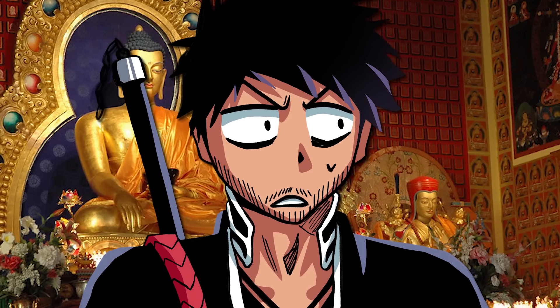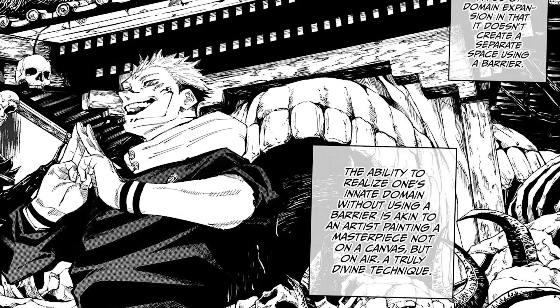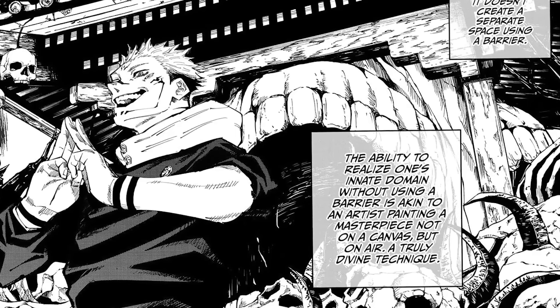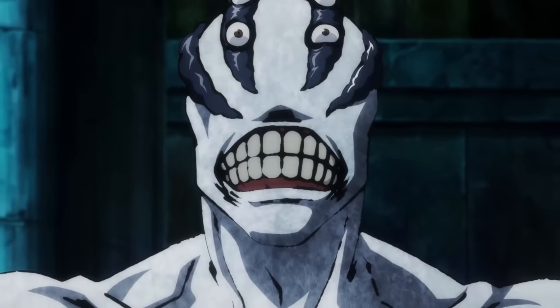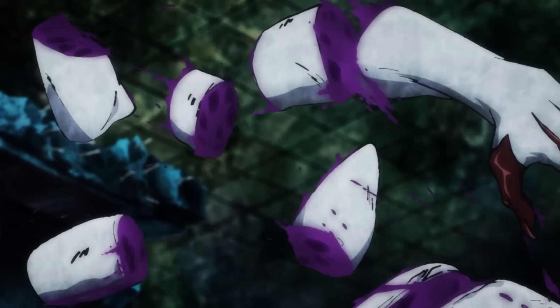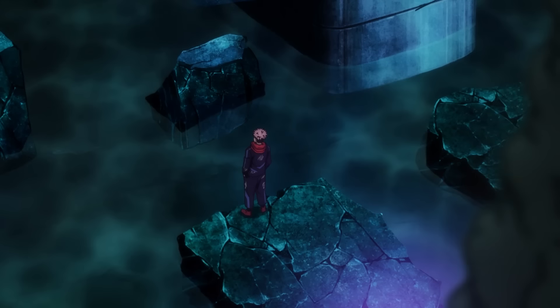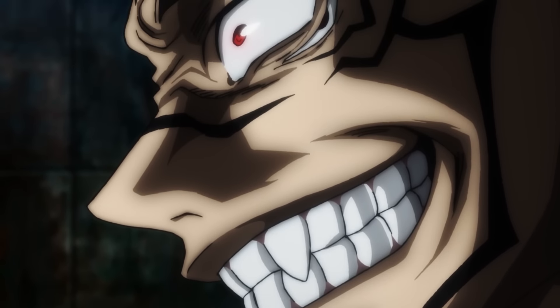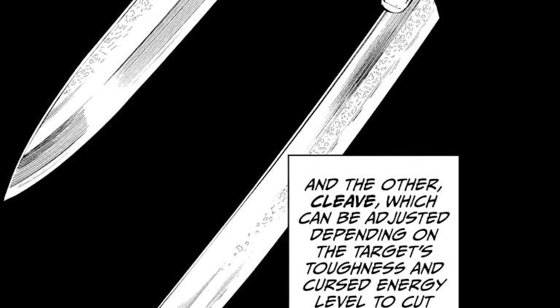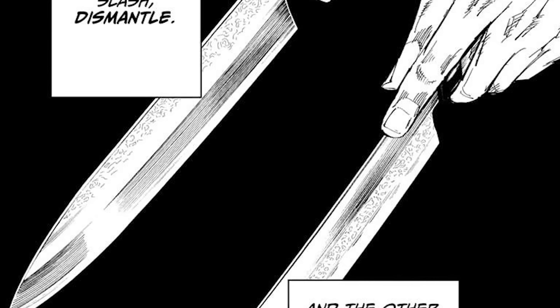Malevolent Shrine features a distorted, eerie environment resembling a Buddhist shrine dedicated to demons rather than deities. It is disfigured with horns and human skulls decorating its roof, and the entrances are grotesque mouths with human-like teeth and tongues. This domain expansion allows Sukuna to execute a relentless number of slashing attacks which disintegrate anything within the effective range. He uses his cursed techniques Cleave and Dismantle — Cleave for those with cursed energy and Dismantle for inanimate objects.